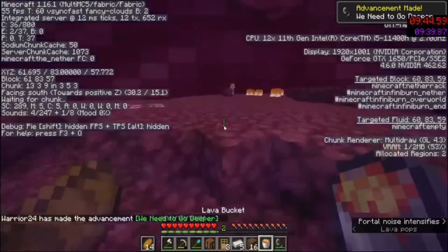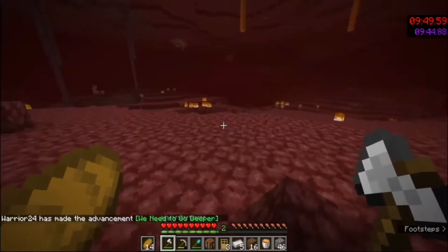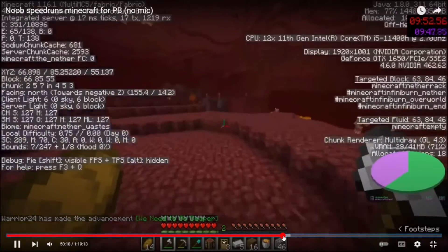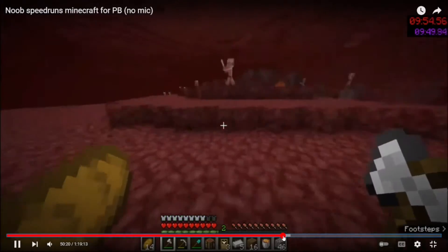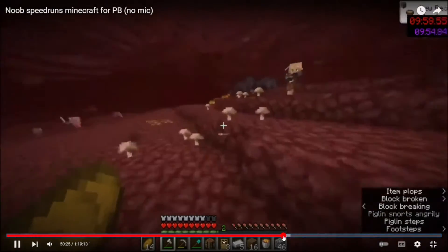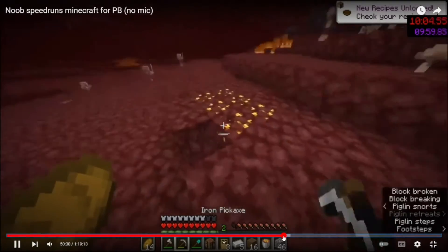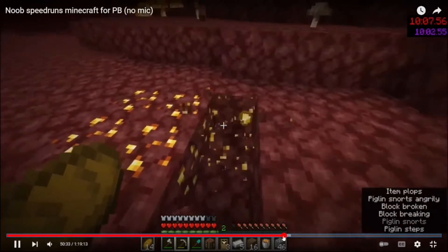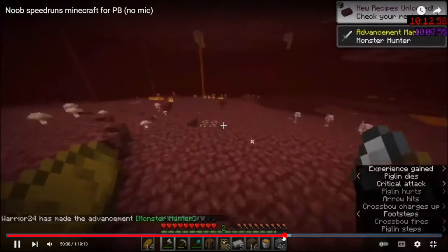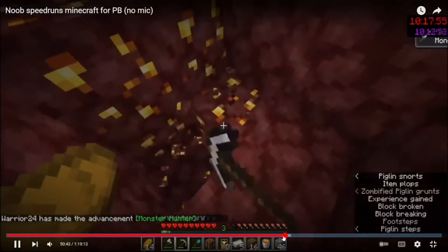My previous PB, the 51-minute one, had like a 12-minute nether entry, so I'm going to have like three minutes more. I shift up three and see nothing — no fortress — but there's a bastion right there. I'm just gonna run this bastion and worry about the fortress later. I grab these mushrooms because in shipwreck seeds I never trust that I'll have enough food. I'm mining this gold to make myself gold boots so the piglins won't murder me when I'm in the bastion.